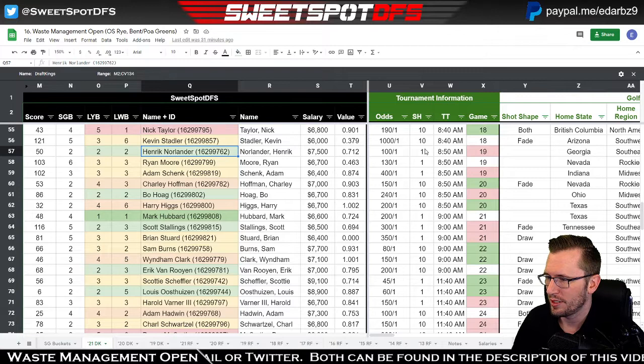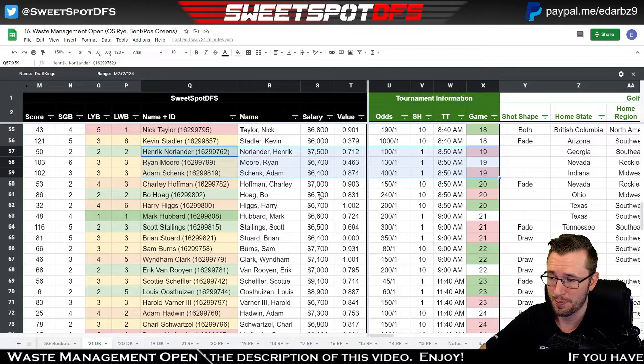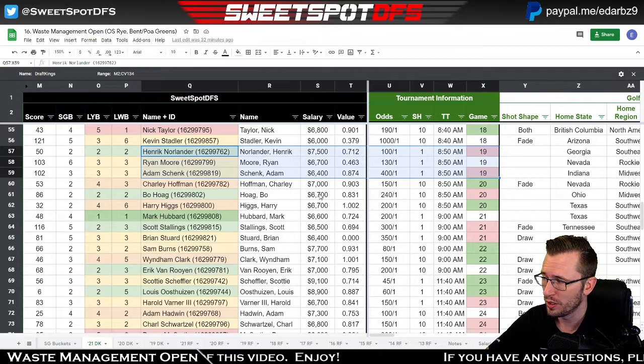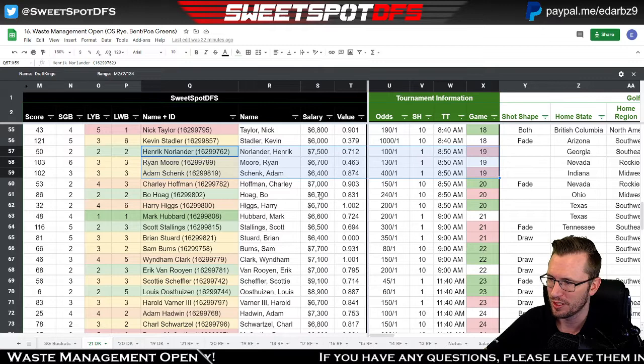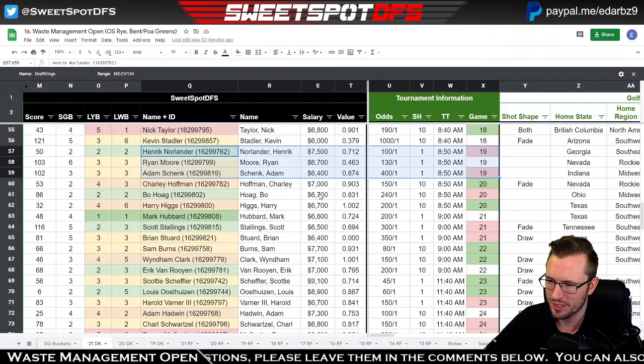Brian Harmon and Nick Taylor are in the next group and they're both highlighted. I think that's an okay group, but I just don't like pairing two five-ones together, so I'm probably not going to play those guys together. Henrik Norlander is in a group with Adam Schenk and Ryan Moore. Norlander and Schenk's scoring averages are better than field average. I like this group and the possibility of them going low, but Ryan Moore hasn't played many events this season so it's really hard to gauge where he's at. I'll probably be fading that though.